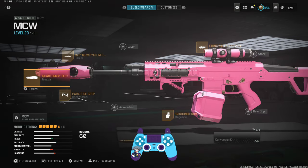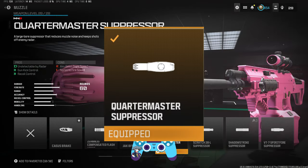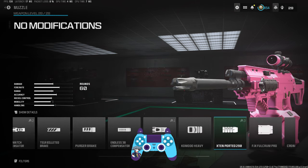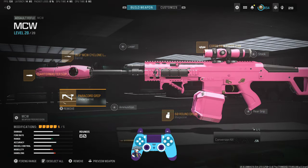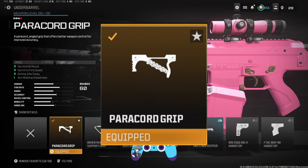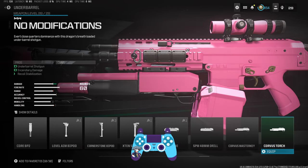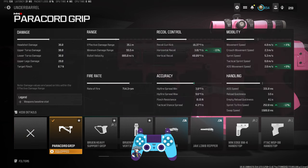There are two new attachments you need to be unlocking. The first is the Quartermaster Suppressor — you get this by completing eight daily challenges. When you come to your suppressors, move to the back and click on it to add it to your challenges to unlock. Then come over to the under barrels and do the exact same for the Paracord Grip — go to the very back, click on it, and do eight challenges for that as well.